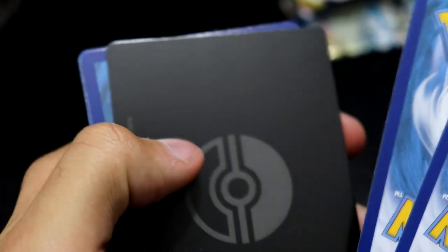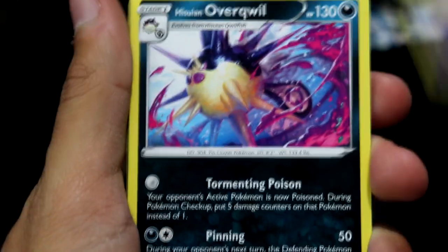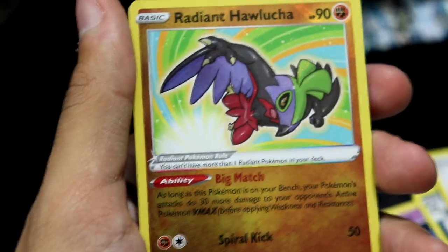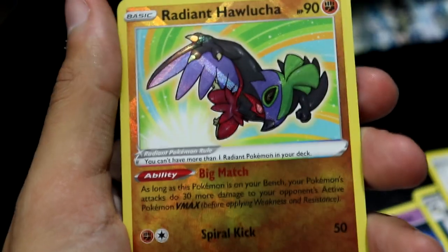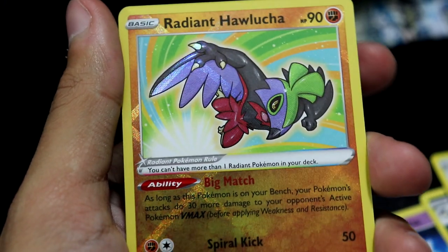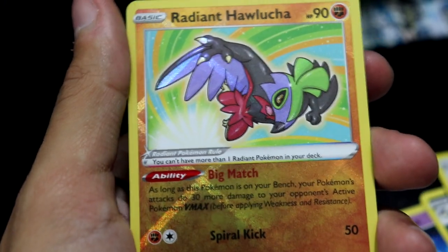Last pack from the right side — can we get some more to finish the half on a strong note? We have an Ooxie, first one of those, an Overquill, Kamado, Magnemite, Ralts, Sneasel, Misdreavus, Barboach. And then — wait, that's right, I completely forgot — the Radiant Pokemon are in this set too. Radiant Hawlucha! Wow, that completely cut me off by surprise.